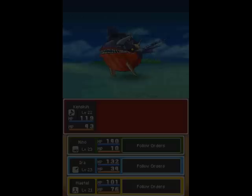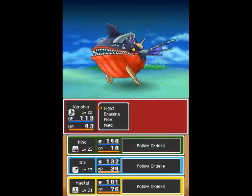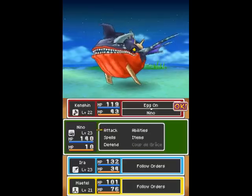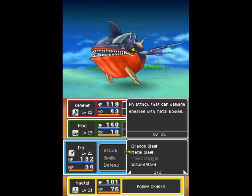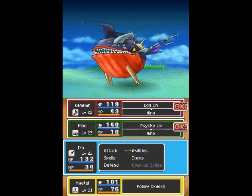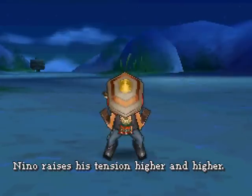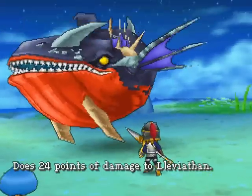He's gonna float above the world. This guy's got 1,200 HP. What I'd like to do is egg on Nino here, have him psych up. This guy's more of a fish-type enemy, so let's get Nino going.